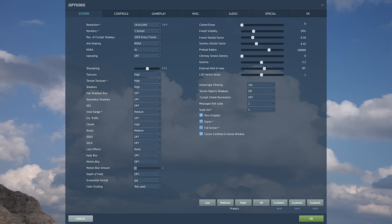Sharpening I put at 0.5. For textures, I put this on High and terrain textures on High as well, although I'm a little in doubt whether to put terrain textures back to Low since I'm not really a groundhogger. Shadows I put on High — I like that, though it's another FPS killer; you can clearly see a big difference between High and Flat Only. Flat shadow blurs: Off. Secondary shadows: Off. SSS: Off. Visible range: Medium. Civilian traffic: Off. Clouds: High. Water: Low, though you can experiment with Medium.